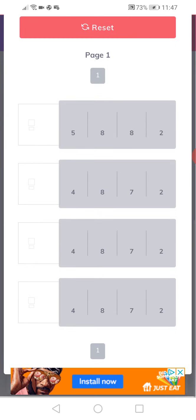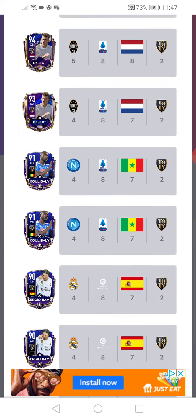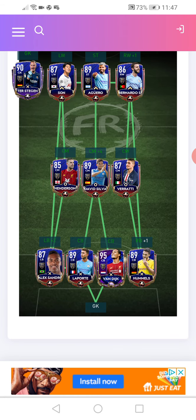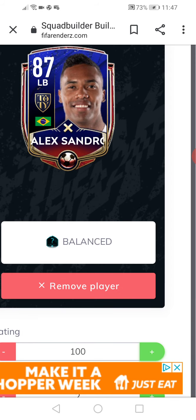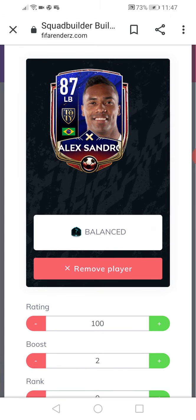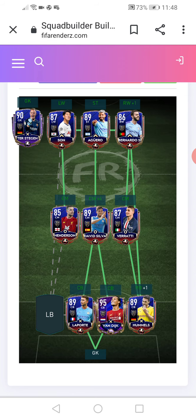Now Laporte, and finally Mats Humbles. We'll just pick Humbles for right back. Look at the squad guys — one day I'll do a squad when I have that much coins. Alright, let's upgrade the players to 100. Alright guys, it's fully upgraded.